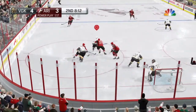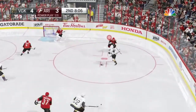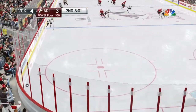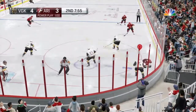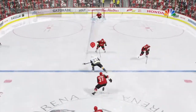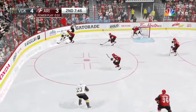The puck is grabbed by Ekman Larson. He gains the zone. Flings it! Gotta get it on net! If that puck hits the net, I think it goes through it. Around through the corner. Rubbed out along the boards. The fans are really into that big hit. Big drive! What a save! He brought his best shot and it got stopped.